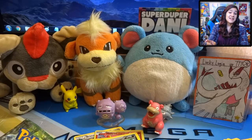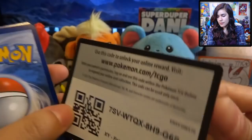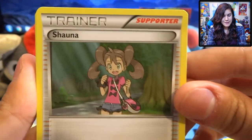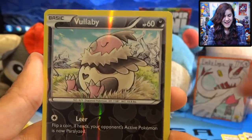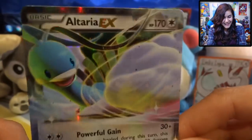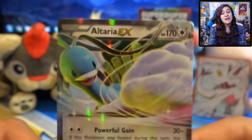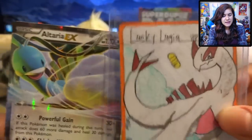Alright, we got it — Delphox, let's do this buddy, gotta get that EX. There's another code card — I gave away three of the code cards, pretty cool. We got a Shauna, an Ultra Ball, Kabuto, a Vullaby, a Larvitar, Seel, a Riolu, a Jigglypuff, a Vullaby Reverse, and — oh yes — an Altaria EX! Oh, look at her, she's so pretty! We got Powerful Gain and Shining Wind. This is one that I do not have, definitely adding this one to the old collection. Thank you, Lucky Lugia, for bringing us the goods — flying types gotta stay together!